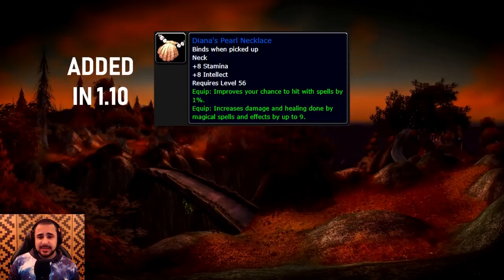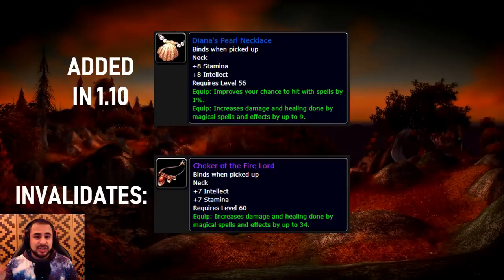This change trivializes a lot of the progression leading up to this item. Next up, Diana's Pearl Necklace, which was actually added in patch 1.10. Looking at the stats: plus 8 stamina, plus 8 intellect, spell hit — which was incredibly rare in early Vanilla WoW — and increases damage and healing done by magical spells and effects by up to 9, essentially 9 spell power. This is an incredibly powerful item; it actually invalidates the Choker of the Fire Lord, the neck piece that drops off Ragnaros in Molten Core. Diana's Pearl Necklace doesn't drop off a Raid Boss — it drops off the Cannon Master in Stratholme. It didn't drop off him in patch 1.1, but it did in patch 1.10.